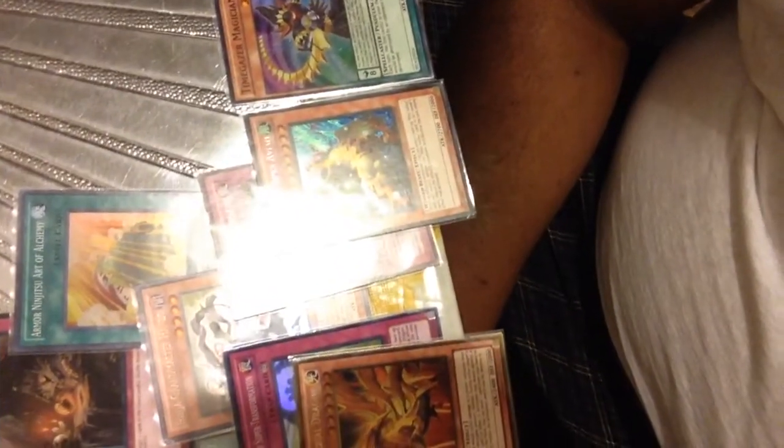Ninja Grandmaster Hanzo has a zillion combos. You search for Ninjitsu Arts, you get Reinforcement of the Army to search for Hanzo, Transmigration Prophecy recycles it, and you can Pendulum Summon.